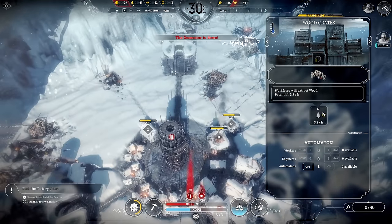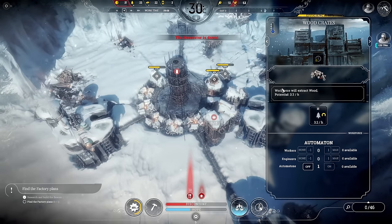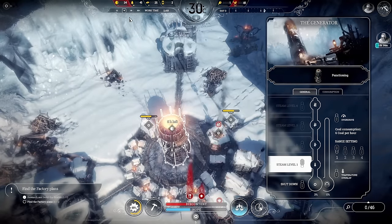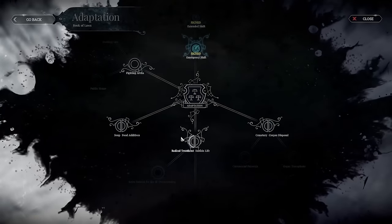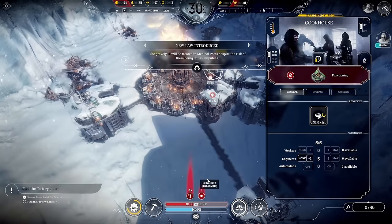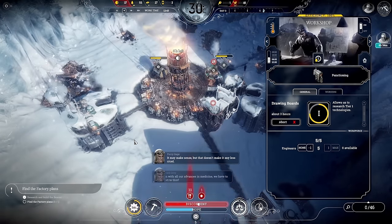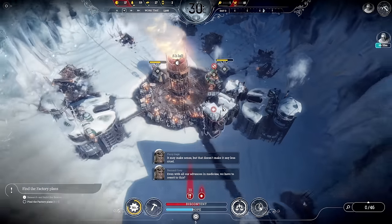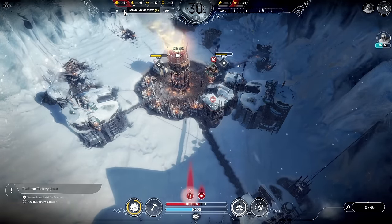This resource pile is almost depleted, which is good. We've got a law — let's do radical treatment and then overcrowding. That's working, and we've got plenty of food. Everything is on extended shift. Now we need to get the hothouse researched — that's the next one.